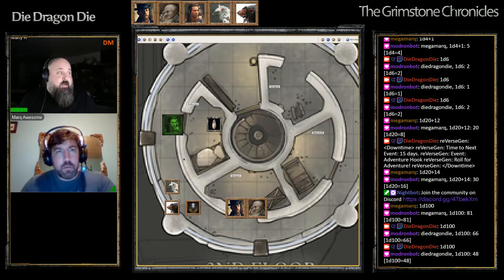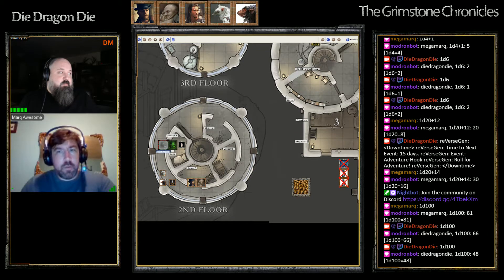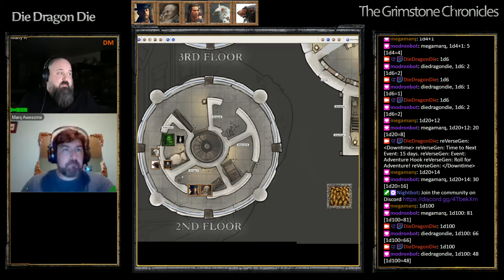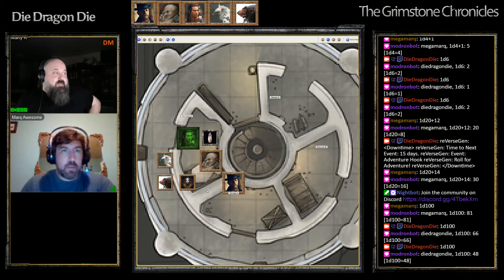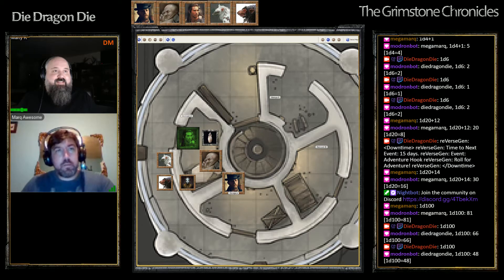15 days goes by. The group settles into the tower. Lose interacts with all of you - he seems to be mollified for a time with the promise that you guys will eventually get him a sword, which Chaga reminds you we need to get Lose a sword. I'm going to put Lose - the ghost of Lose from the sandbox - into the party sheets, and move Lose's old character sheet into the 'we have an afterlife' archive.